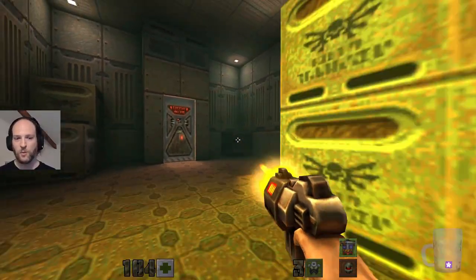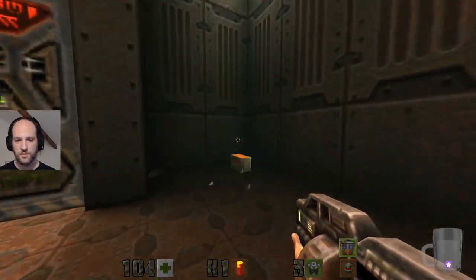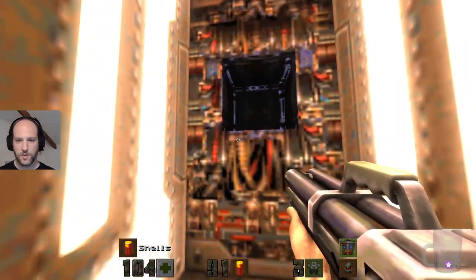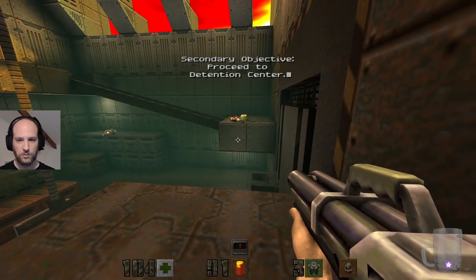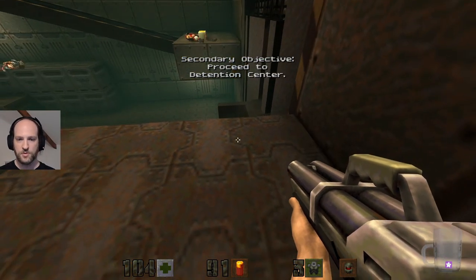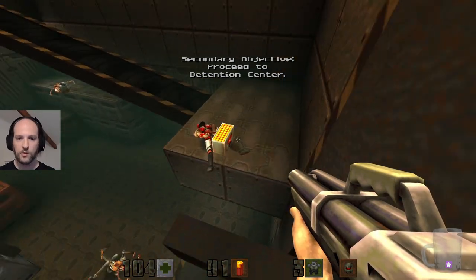I've only got two power cubes in this place to power either the storage warehouse, storage station yard, or the warehouse. Proceed to detention centre. What have I done?